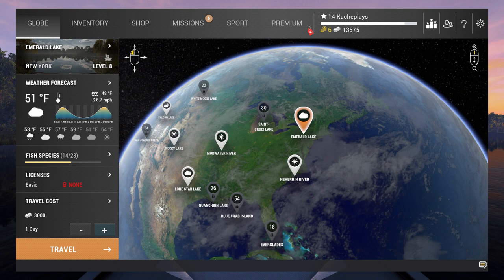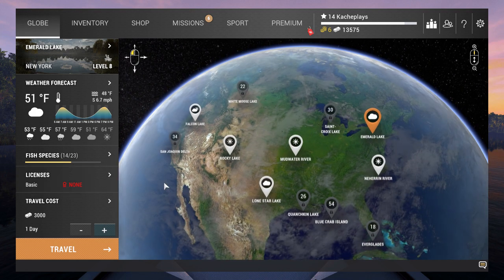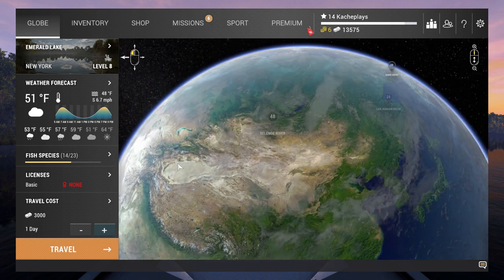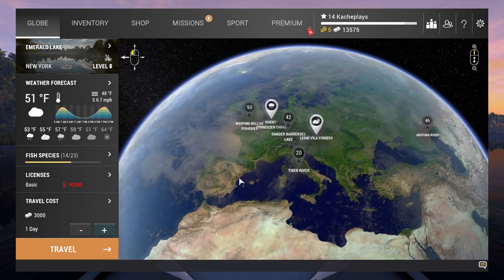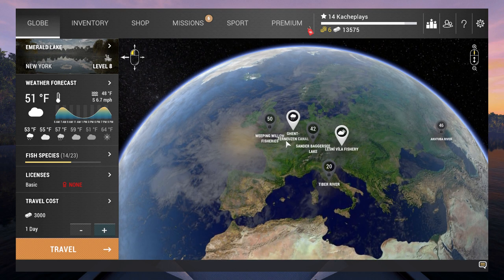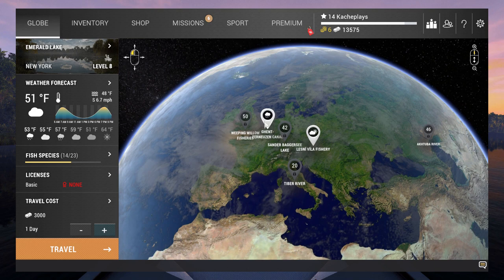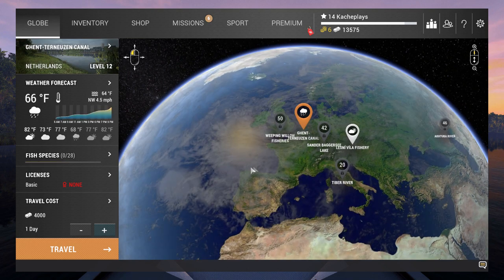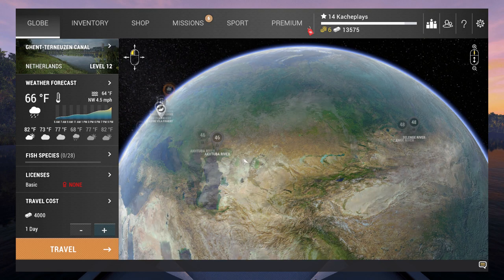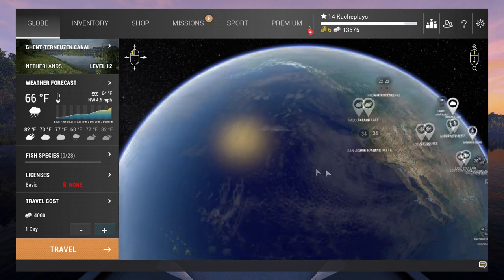We've got a number of things unlocked here — we've got Neheron, which we have of course unlocked, we've also got Falken Lake unlocked. On the other side of the planet we have Les Nivilla and Ginterneusen, which are European maps. I believe this is actually a Dutch map and I don't think I've ever actually fished it. So we need to decide where we're going and what we are doing.